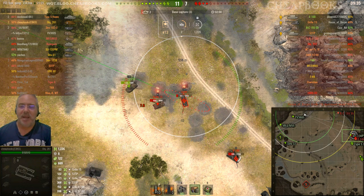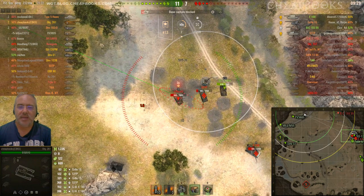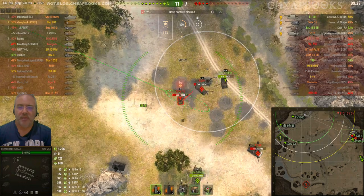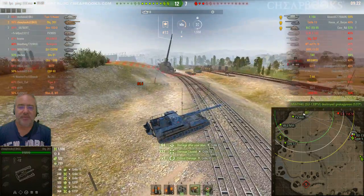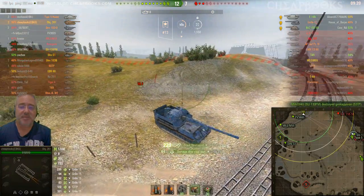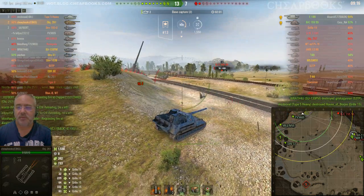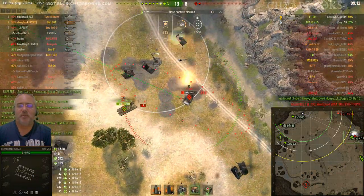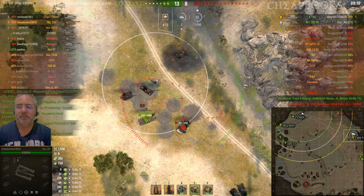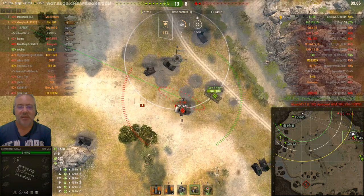I'm working on gun marks, so I've got to go for the weak-armored tank, which is the Grill. Got 332 damage — this could be a high damage game for me. I'm not going to hit that Bat.-Châtillon. You want to trust the minimap. If the Bat.-Châtillon looks like he's beyond the hill, he's beyond the hill.